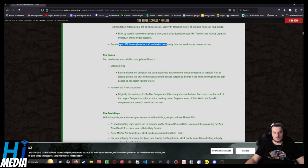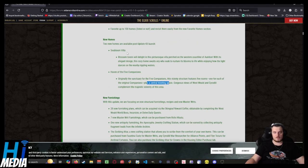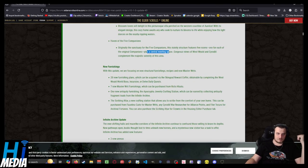We've got two new homes: Haven of the Five Companions, originally the Sanctuary for the Five Companions, which features five rooms — one for each of the companion regions — plus remaining space. That's actually pretty cool. There's also Seedbloom Billon. These are going to be really expensive homes that aren't necessarily worth it. I don't know if these are purchasable through gold — if they are, great; if not, not so great.